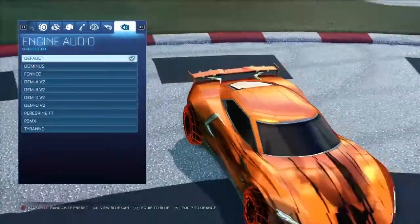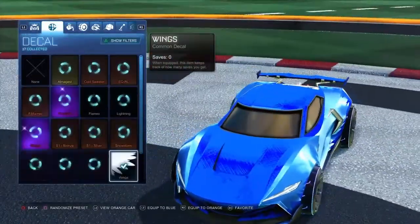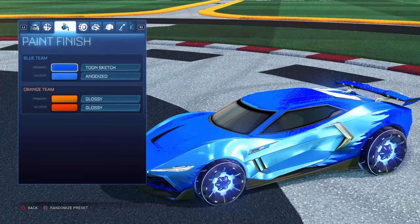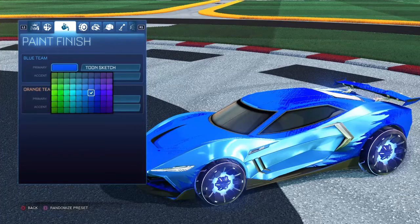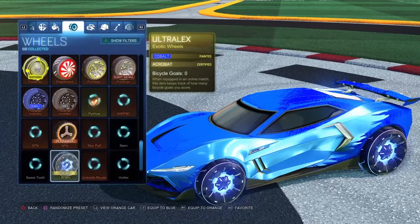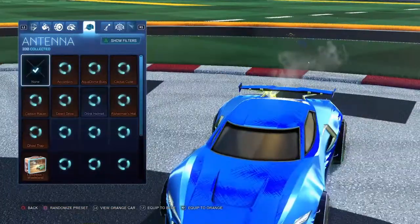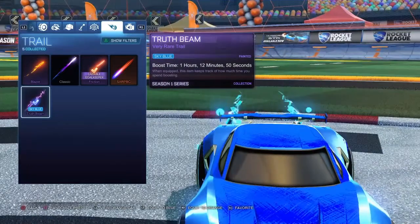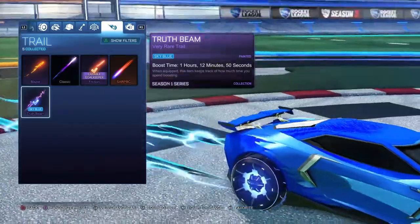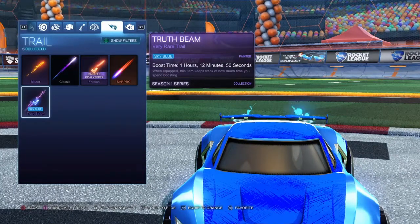Alright, the next one is another unpainted Peregrine Wings. The primary is this color — Toon Sketch — and the accent is this color — Anodized. The wheels are unpainted Ultra Lex, the boost is unpainted Monsoon, and the trail is Sky Blue Truth Beam. You could probably use a Cobalt Truth Beam and it'd look better, but I prefer the Sky Blue because it matches the inside of the Ultra Lex — and I don't have Cobalt. You can use whatever.